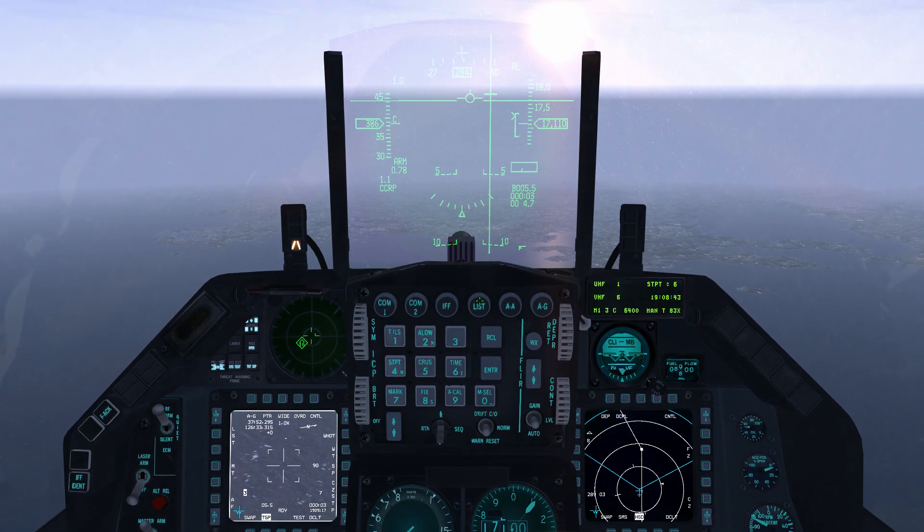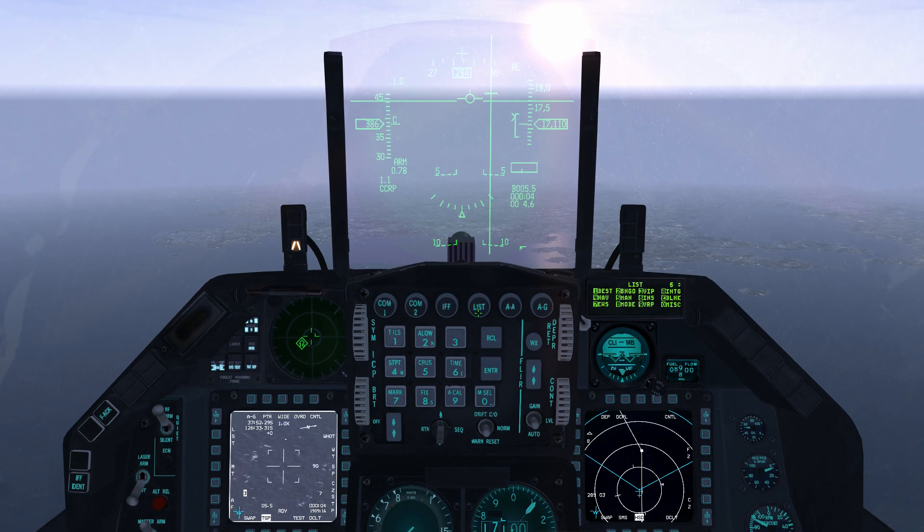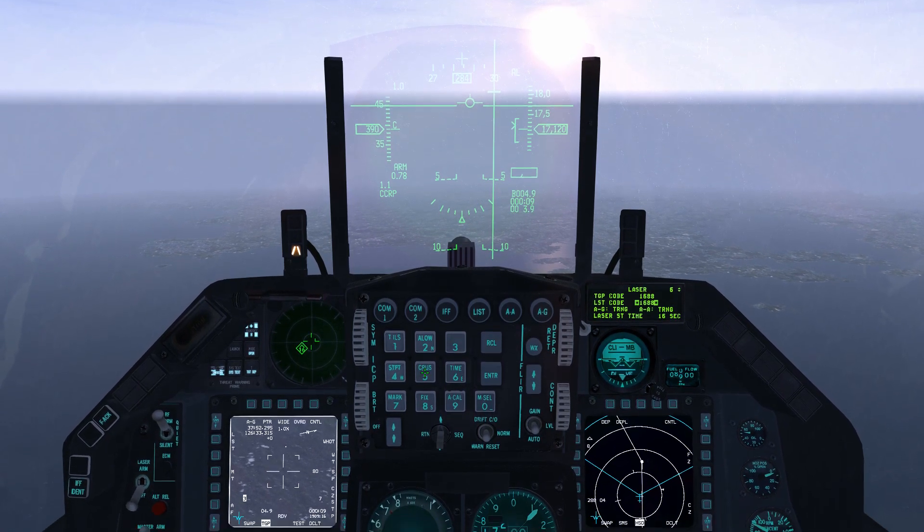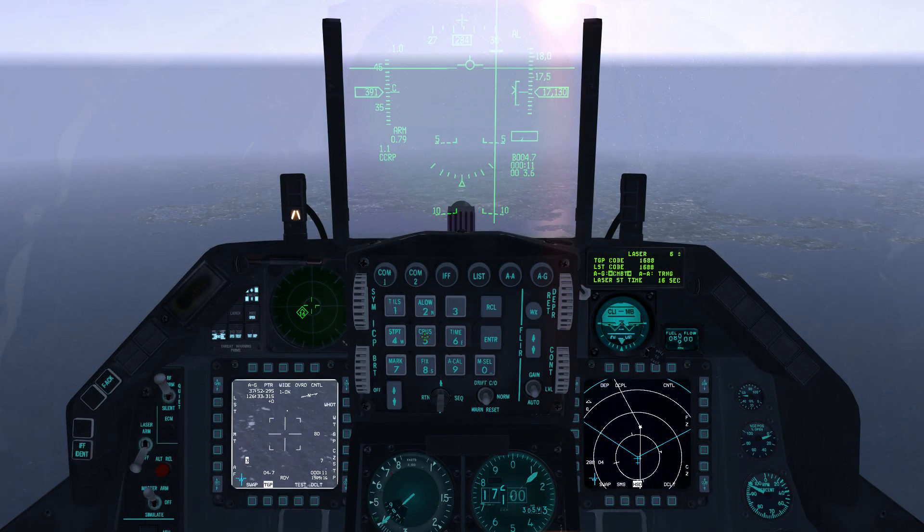Now we need to confirm some of the laser details. To view the UFC laser page on the DED, press list on the ICP, then enter 0 and then 5. Check that the TGP code is set to our assigned laser code, which is 1688. It's important that we set the air to ground laser to combat mode, or CMBT. Select the A-G laser line and press any ICP key to toggle it. After flashing for a few moments, the mode will be selected.